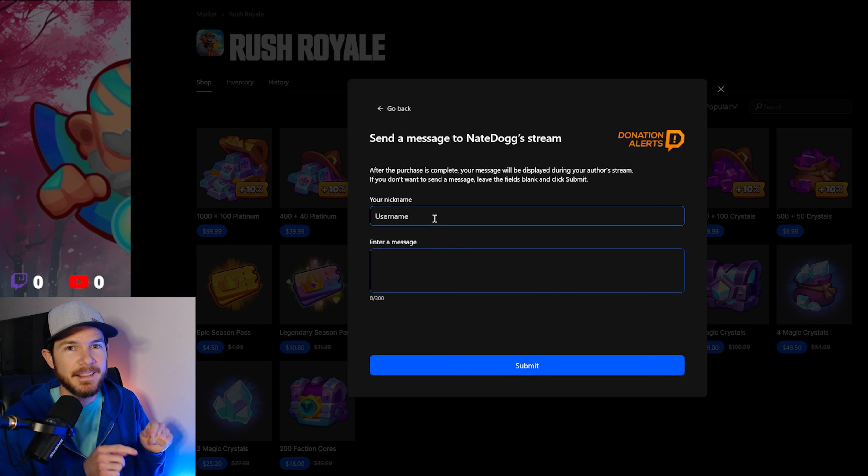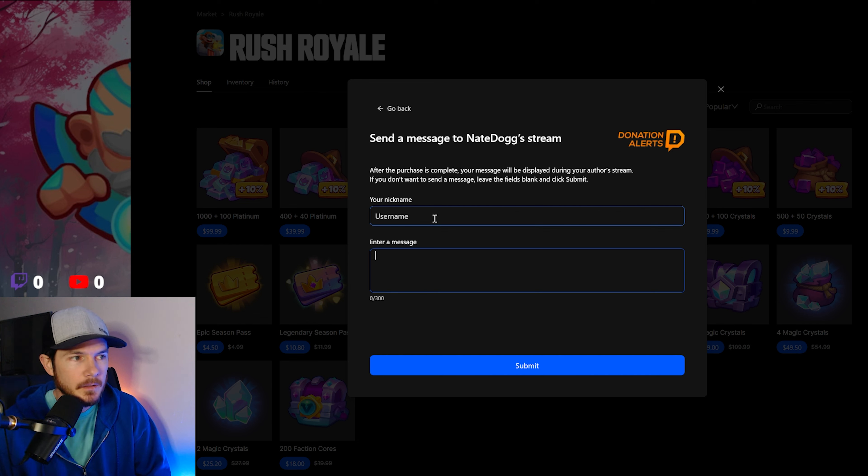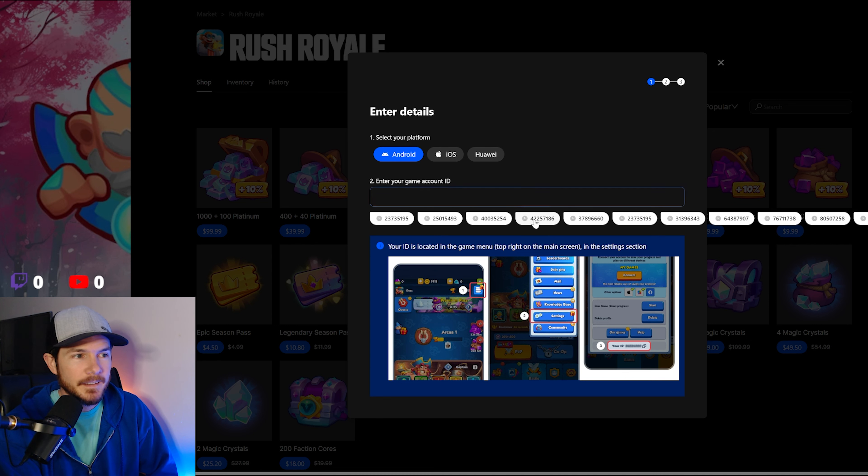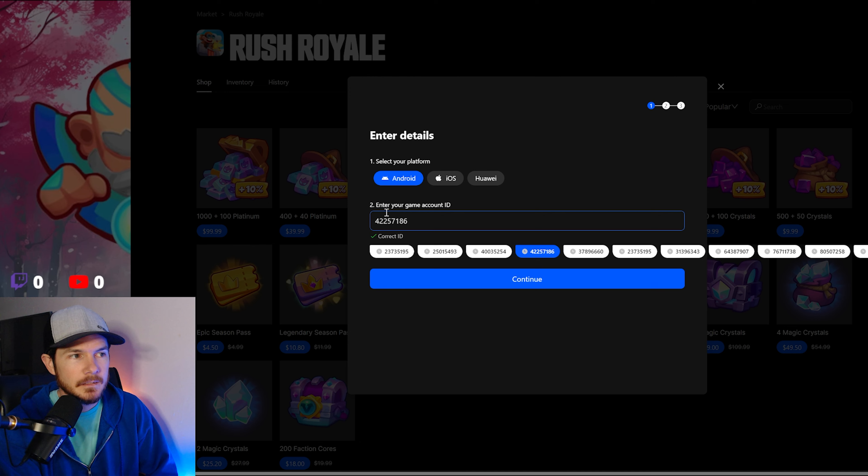Let's say for example I was purchasing twenty dollars worth of platinum — again, this is a currency that replaces whatever your current currency is in the country you're in. For me here in the US, I'm spending twenty dollars. If I was to buy that, up in the right-hand corner there's 'Support a Creator' — this is where you're going to be entering the creator code, so once we activate that it becomes part of our checkout.